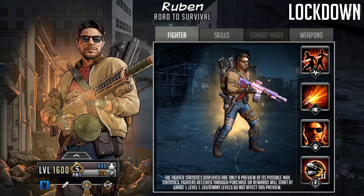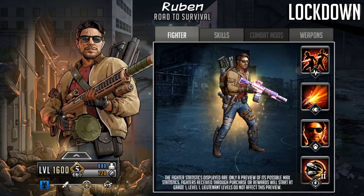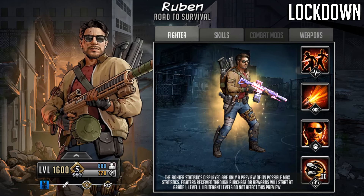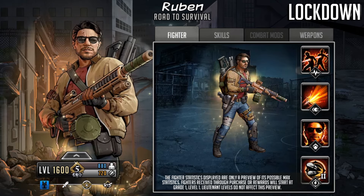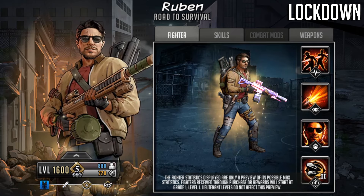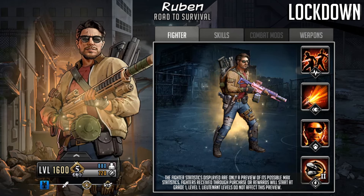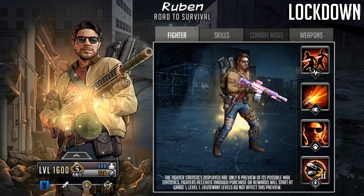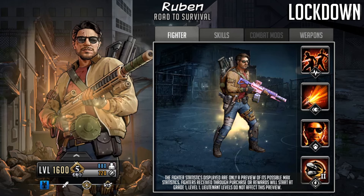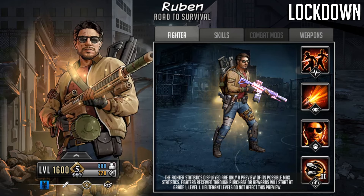He is kind of geared up — he's got some knives, a pistol, a lot of weaponry in that backpack, the backpack as standard, and he has a really cool looking weapon in his hands. He's also wearing sunglasses and has a drum magazine on that weapon. He is definitely clearing the streets, as you can see behind him there are a lot of walkers that have been dispatched by Ruben.